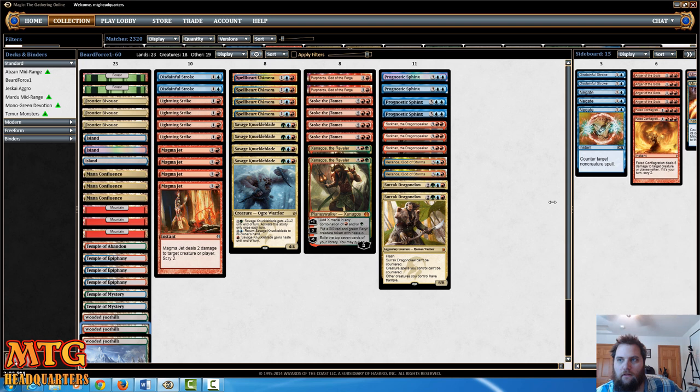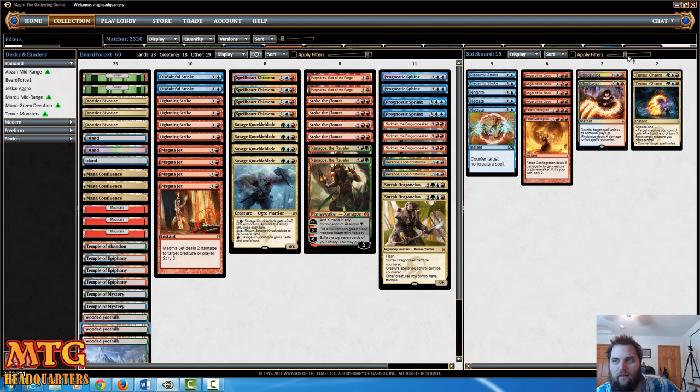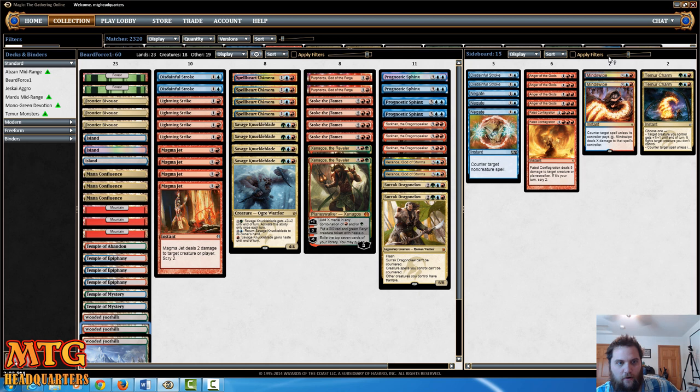The sideboard is definitely in flux. One of the biggest problems this deck has is it can't deal with big creatures once they're on the board. I can race them, which is often the path I take. I can sometimes block them with things like Surak, or chump block with Xenagos tokens. But I have a lot of problems when the board gets clogged — I have no good charms to really remove anything. I'll definitely take your suggestions.